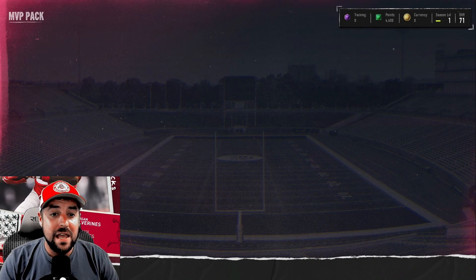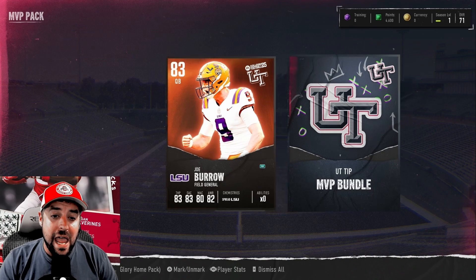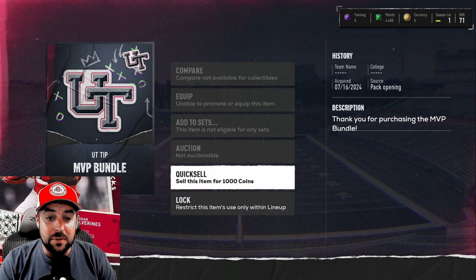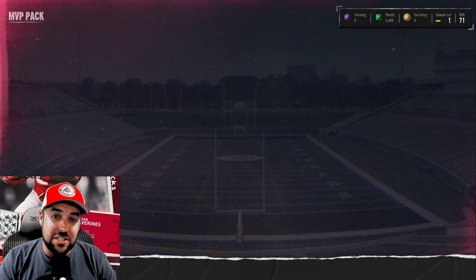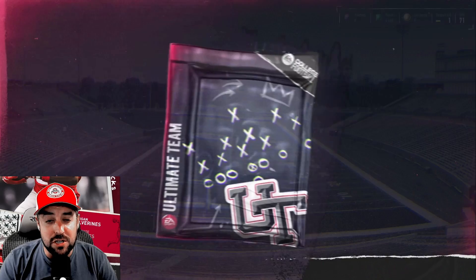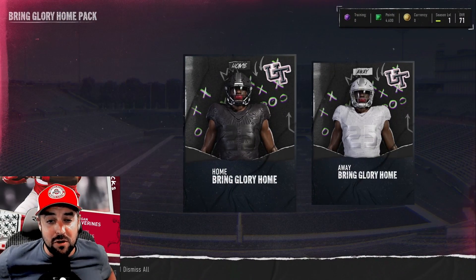Next we have the MVP Pack. This is a pretty awesome collection — we've got our Joe Burrow card and also the UT Tip MVP bundle. This is a collectible and you can quick-sell it for a thousand coins. This is where I said I wouldn't have chosen Carson Beck in the other pack, because you already get an 83 Joe Burrow selected here.